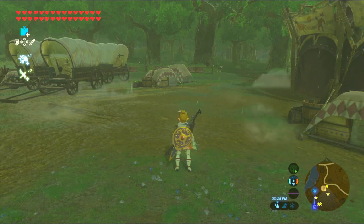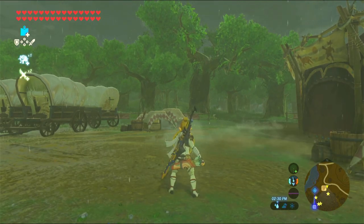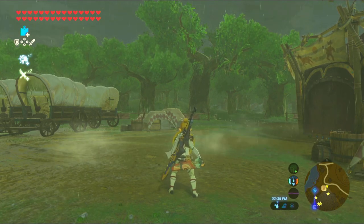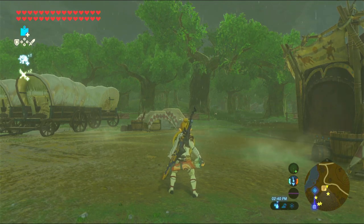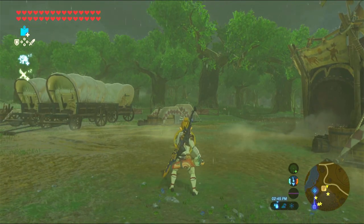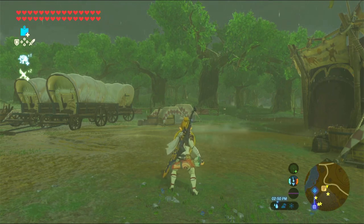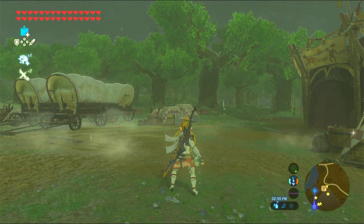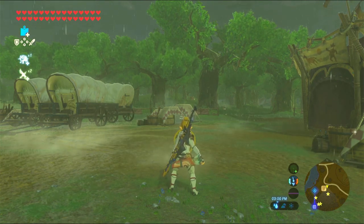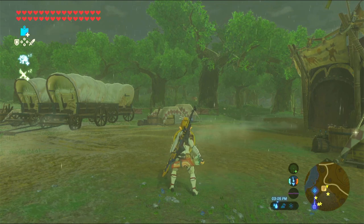To do the trick you need to shield surf forward. You can do this by moving forward and holding ZL, then pressing X and A either at the same time or one right after the other. Once you're surfing forward, press Y to do a spin, and at the beginning of the spin press X and then the plus button to go into the start menu, with X coming just barely before the plus button. Then once inside the start menu, simply hold an item and unpause.